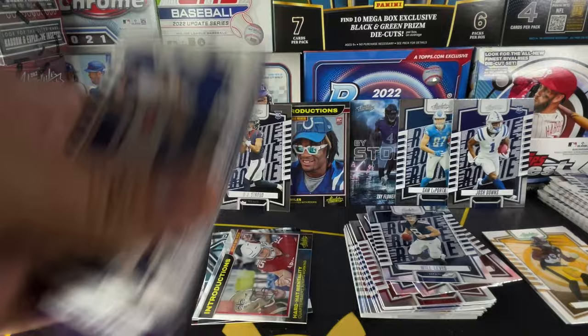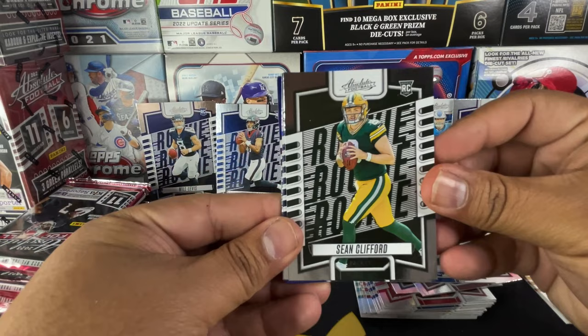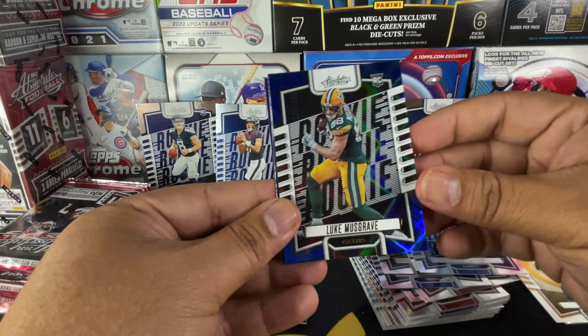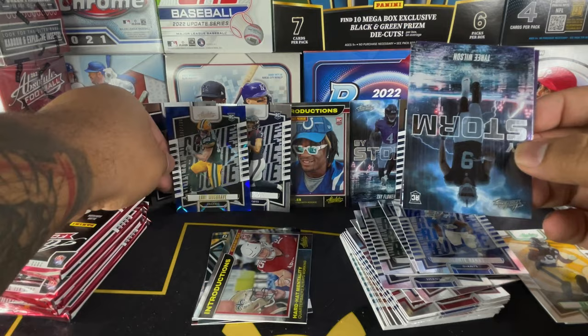If you look at the side of the pack you'll be able to see if you hit a kaboom. We got Sean Clifford, Hunter Lupe, Deontay Banks. Oh — a numbered card! Lucas Musgrave numbered to 199. I'll take that for sure. Shout out to my buddy Sports Card Ripping Teacher. That is numbered 101 out of 199 — that's a good looking card, very good looking card.